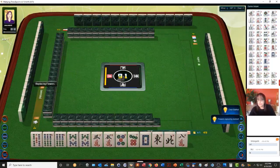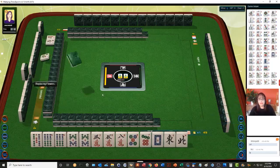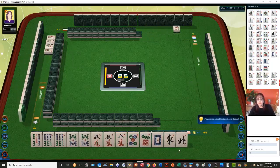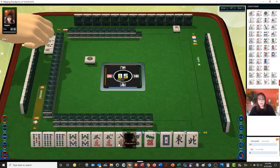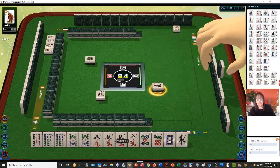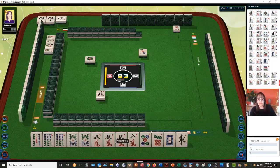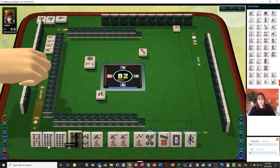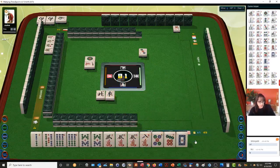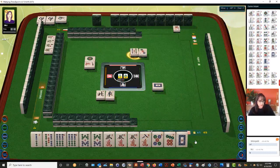So we have North and East — we're in south seat, so north is not a value, but we can get one point for that. We have three pairs of symbols. All Symbols is number 68, that's two points. Maybe we could do All Pong and All Symbols. All Pong is six points — number 49. We could maybe try to do this concealed for two points. All Symbols is two, concealed is two.